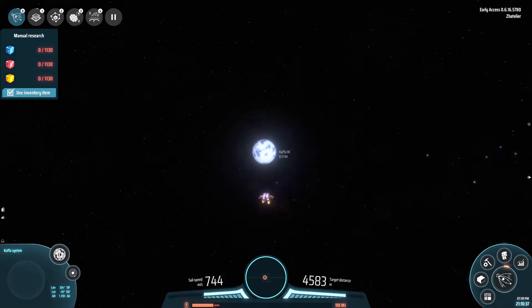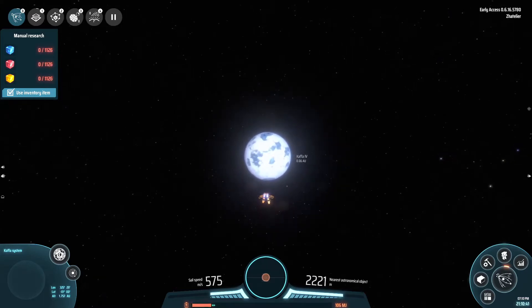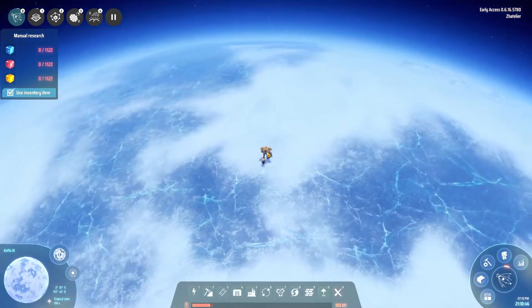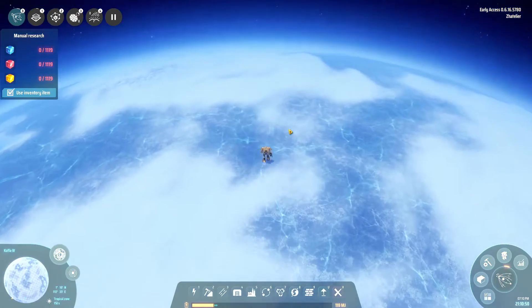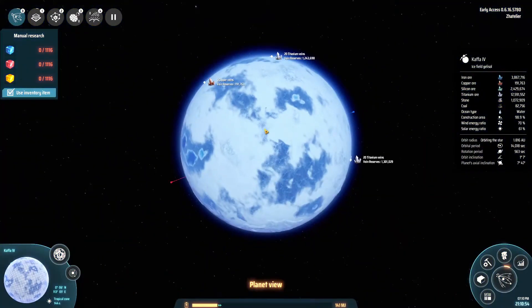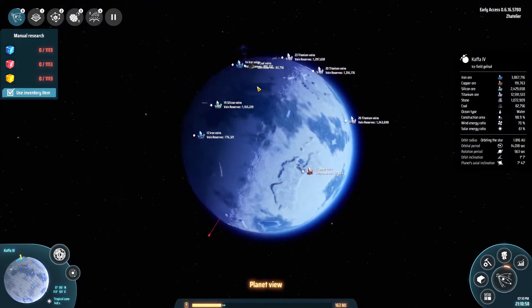I think I'll just let the suit recharge a little bit - I'm going to be using all of the hydrogen. Slow down, slow down, slow down - I don't want to miss it. As soon as we hit the planet we'll be fine. Next question is, where about is my factory? The way over there - it's a bit far away.